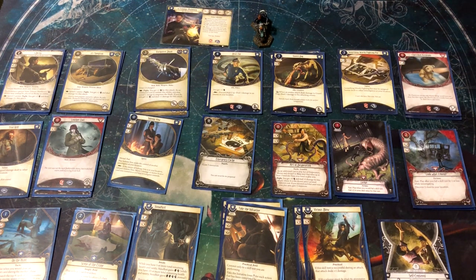Welcome to Winging It. We're starting a new campaign today — the new Dream Eaters campaign that just came out in the past month. It's actually two campaigns in one, so I'm going to have four investigators. I'll be going over the first two in this video, going through their decks: Tommy and Luke on the Dreaming side. On the Waking side, I'll be playing Tony and Mandy.